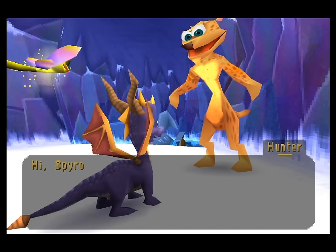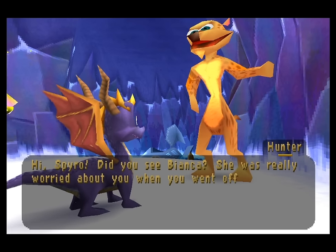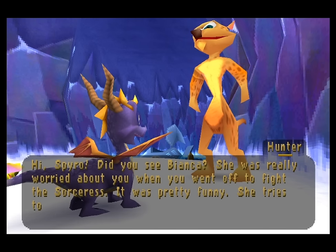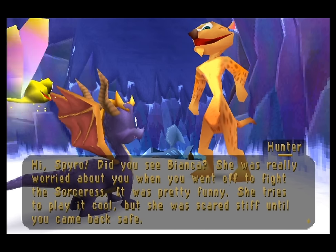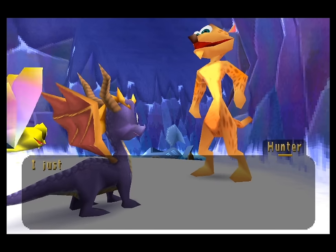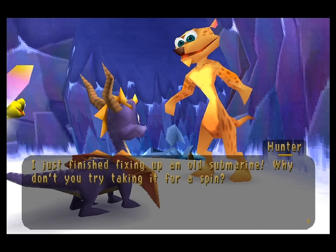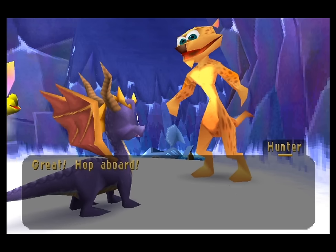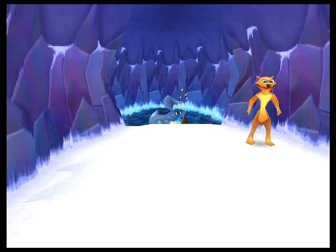What's going on here? Did you see Bianca? Yeah, I was really worried about you when you went off to fight the sorceress. She tries to play it cool, but she was scared stiff until you came back safe. My girlfriend was scared — that's really funny. I just finished fixing up an old submarine. Why don't you try taking it for a spin? Sure thing, guy. I feel like they kind of understood what they were going for with Hunter at some point.